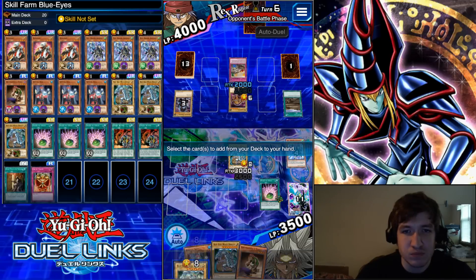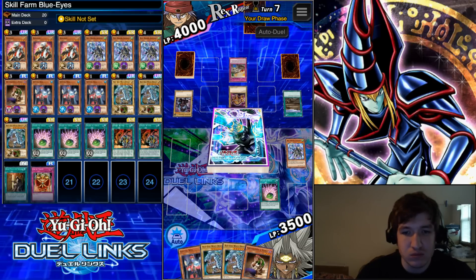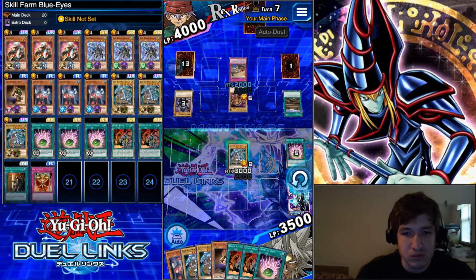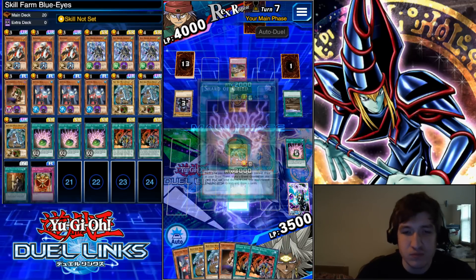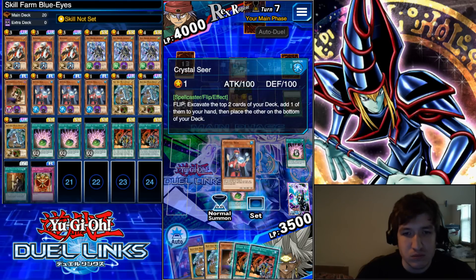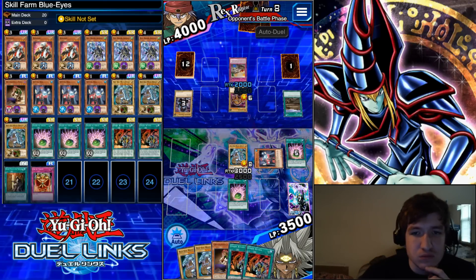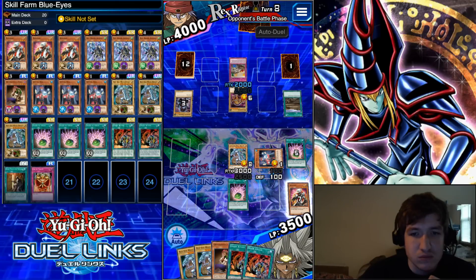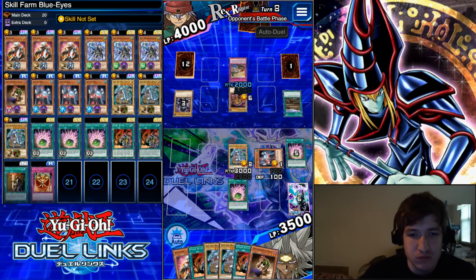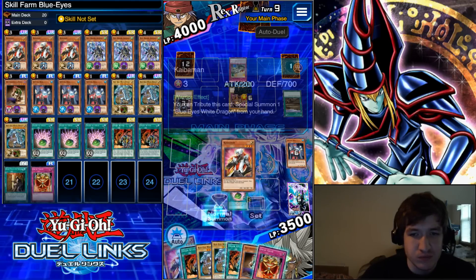We're just thinning through our deck. Another Shard. Place this down for more thinning. Kaiba Man, so we'll have our next Blue Eyes down, and that will fulfill our win-con setup for the final turn.